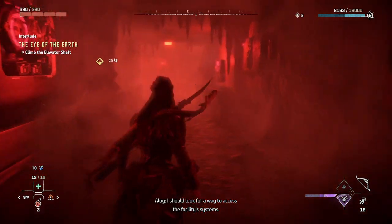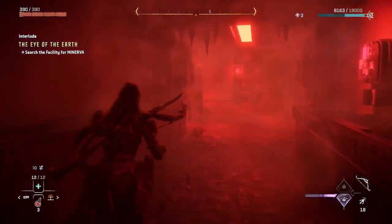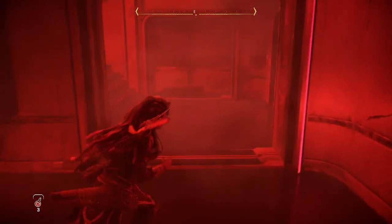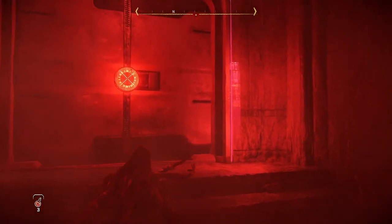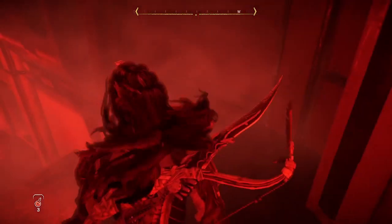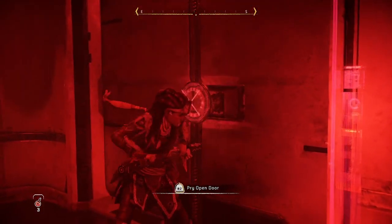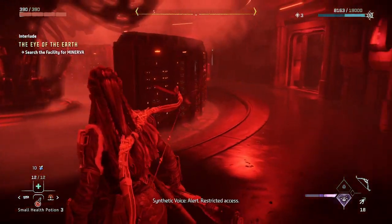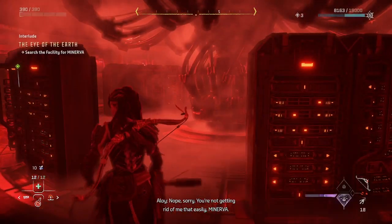Looks like I might be alone in this little battle. Let's see what's up. We've got two doors. It's not that door — it's probably the way out. Alert! Restricted access. You are not wanted here. Nope, sorry. You're not getting rid of me that easily, Minerva.